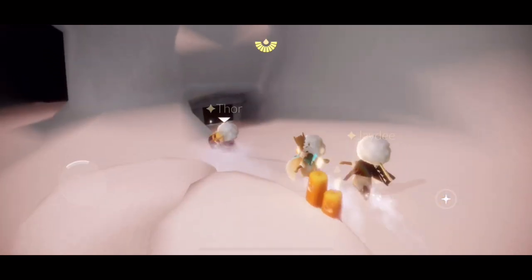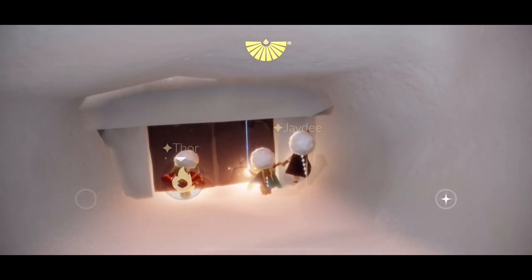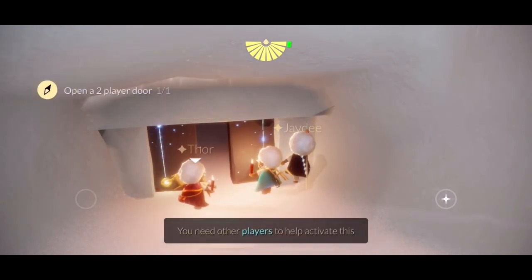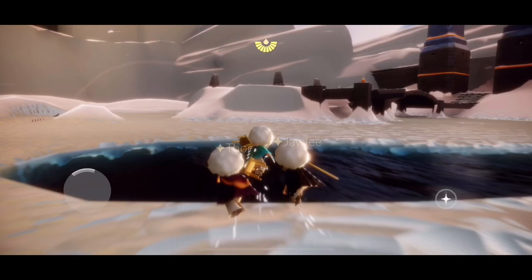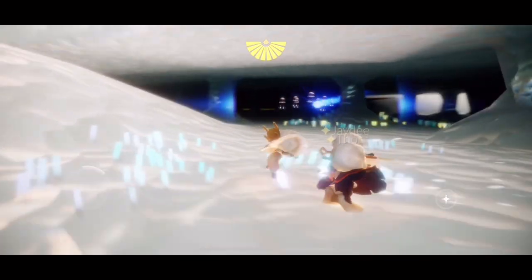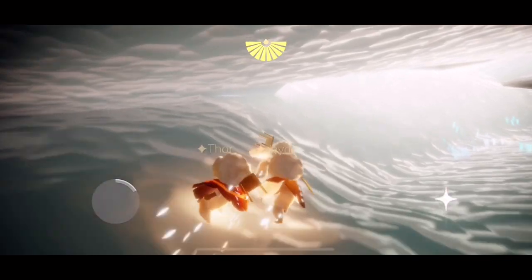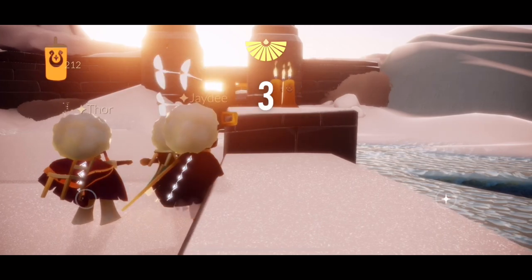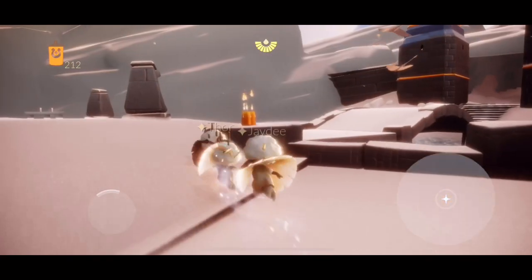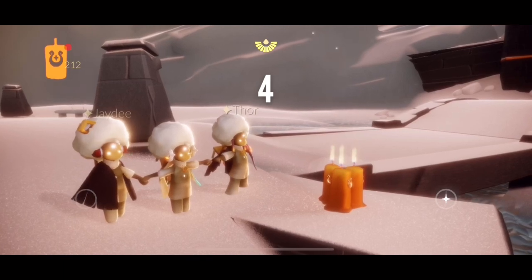And here we can go down there to open a two-player door. So now for the blue light, let's go ahead and get back. Here we go. Alright, third set. And this is the fourth set of seasonal candles.